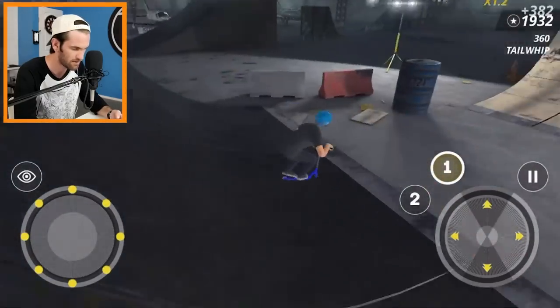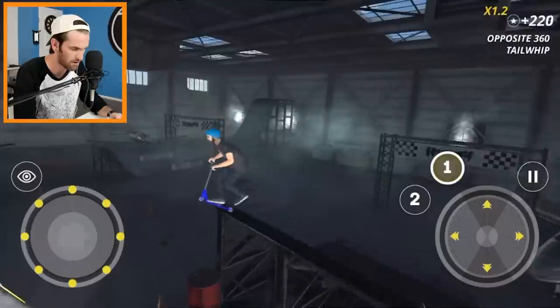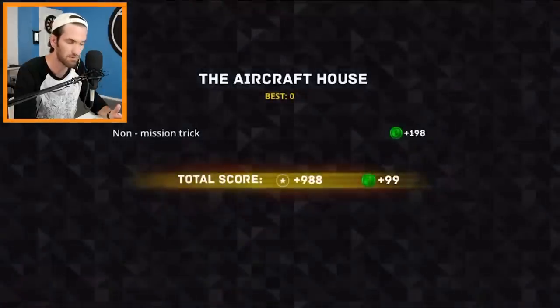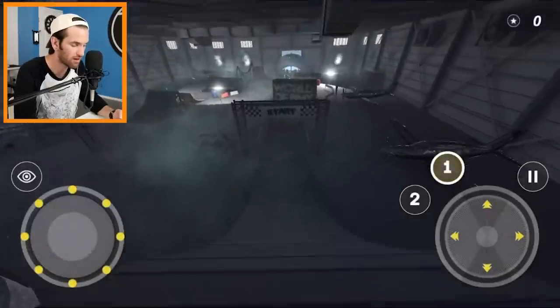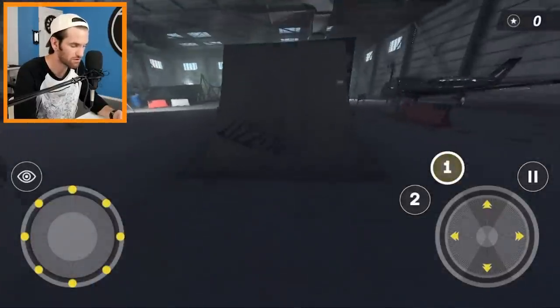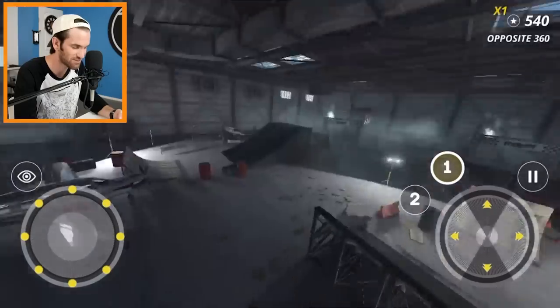Toboggan 360 tail whip — let's go for the rewind on this one. Didn't get the rewind but I landed it. So you guys saw how a pro did it. You've got the first person mode too — on the right side you got these joysticks, and this is gonna be how you turn.